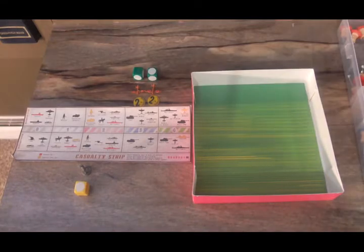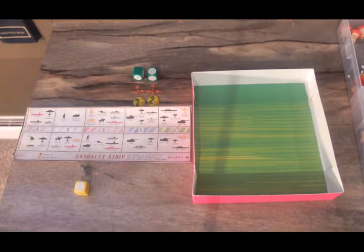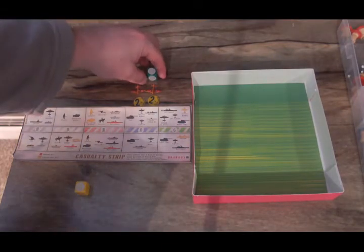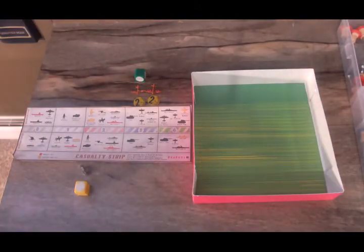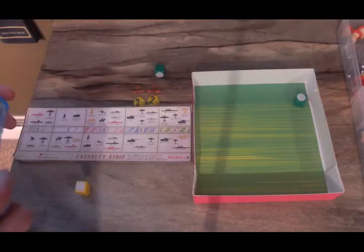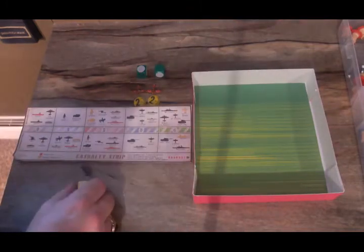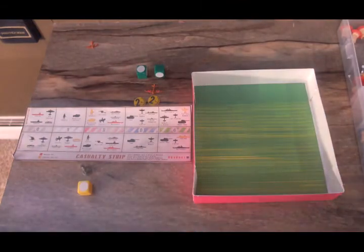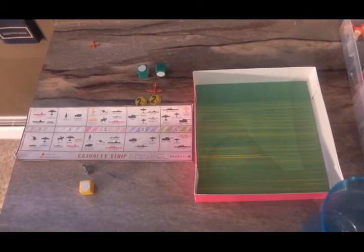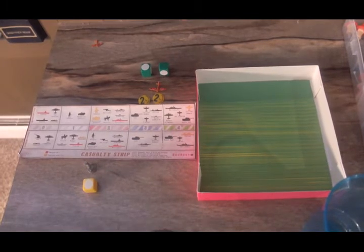Air attack on Malaya from two fighters off carrier Soryu versus a lone Anzac unit. Tactical bomber does a target select — misses again, that's zero for three on target selects this round. The fighter hits; the Australian defends and hits back. Japan loses a fighter rather than the tactical bomber. The infantry is destroyed but at the cost of a Japanese fighter.